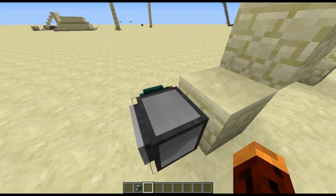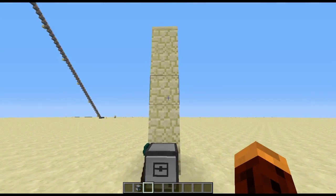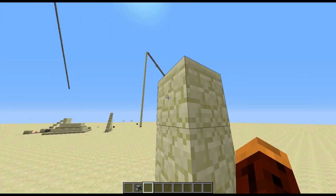Let's jump into how you do it. The first thing you're going to say is: while turtle.detect, do, turtle.up, end. That's going to make it check to see how many blocks there are. Then we add: turtle.down, turtle.back, and turtle.place. By the way, if you don't know what I'm saying while I'm typing it, don't worry — I usually provide an explanation after. Basically, when it goes up and there's nothing in front of it, it's going to go back down, go back one, and place a block in front of it.